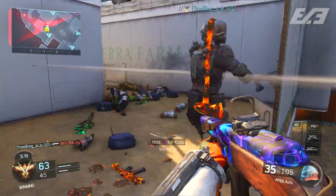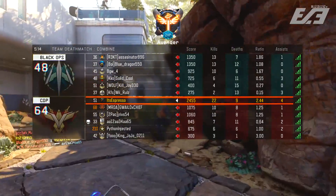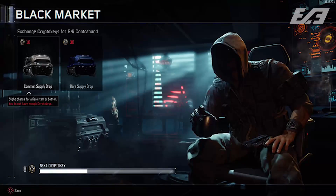First, let's start easy. There's been a ton of stuff updated since the launch of Black Ops 3, but let's talk about the black market because it used to be completely different. When you jumped in at launch, there were only two options to choose from: a common supply drop for 10 crypto keys and a rare supply drop for 30 crypto keys. And what a lot of people really wish hadn't been changed — there were no COD points. It was strictly crypto keys only, and it was cosmetic only: camos, emblems, calling cards, things like that.